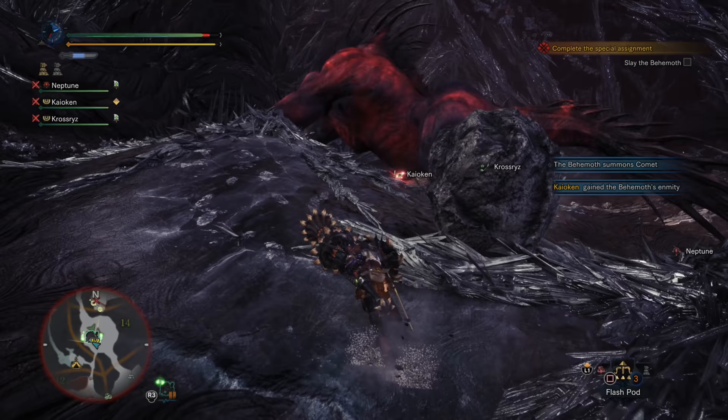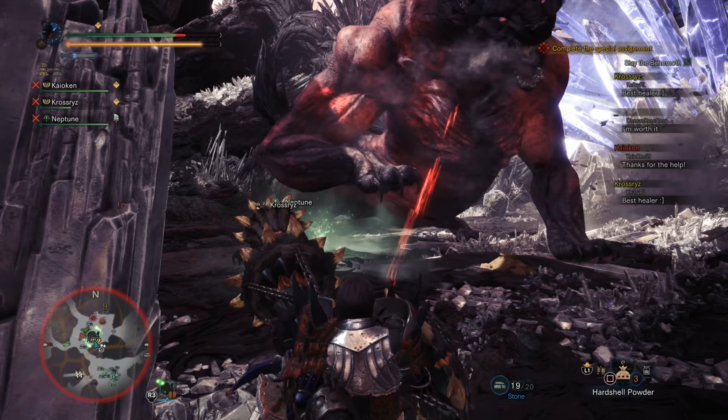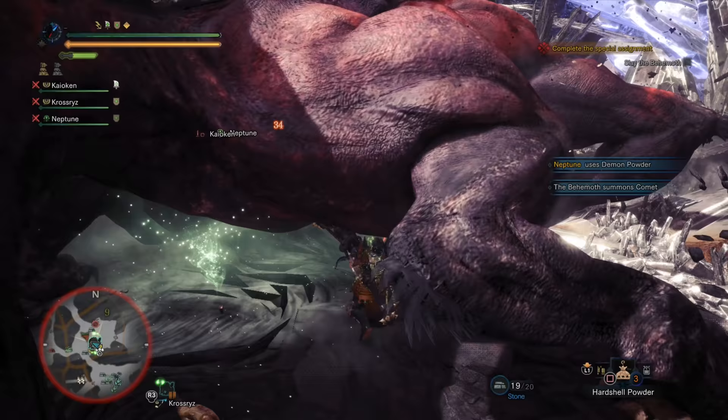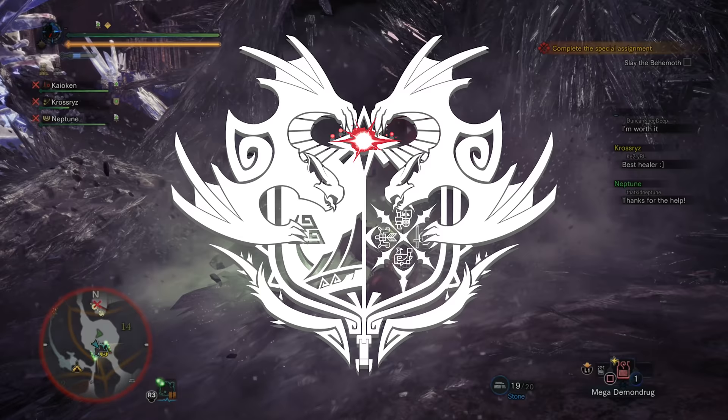Now we're getting into the meteor attacks. The 360 tail spin does a massive amount of damage and is very difficult to avoid. You need to be completely out of range of this huge tail spin with that deceptively long tail or you are going to get hit. It is easily blocked by people with shields, but it's an attack you definitely have to watch out for. This is especially punishing if you are wearing the Rock Steady mantle, as it will not knock you back and he can follow it up with any other attack for a one-hit combo.